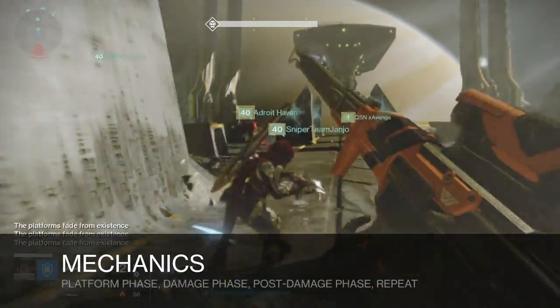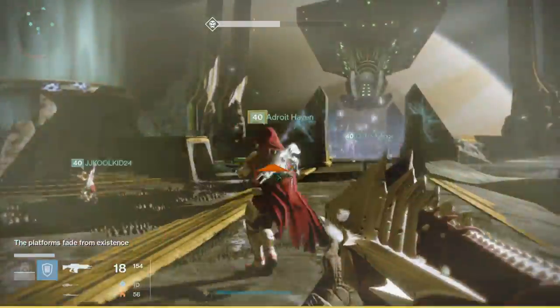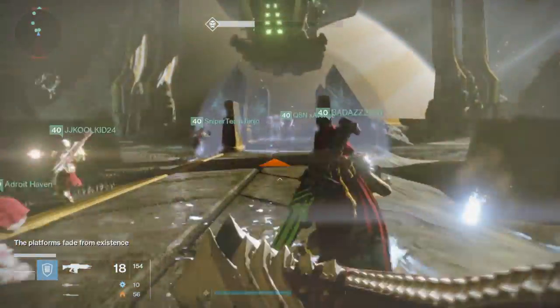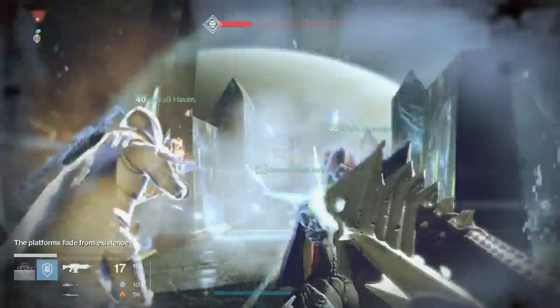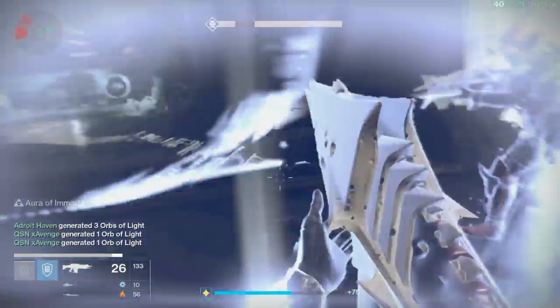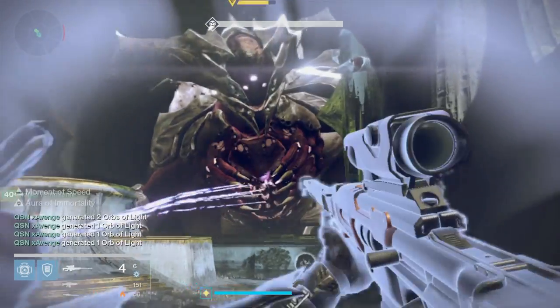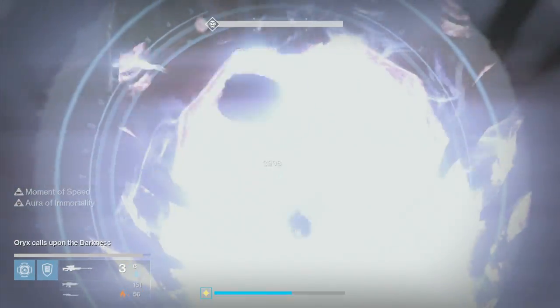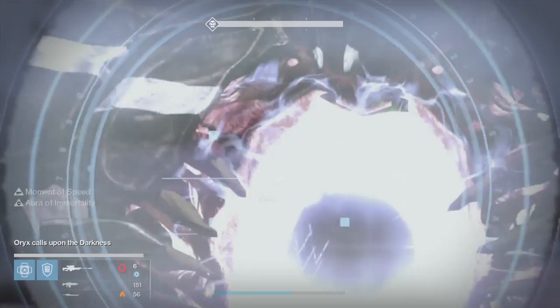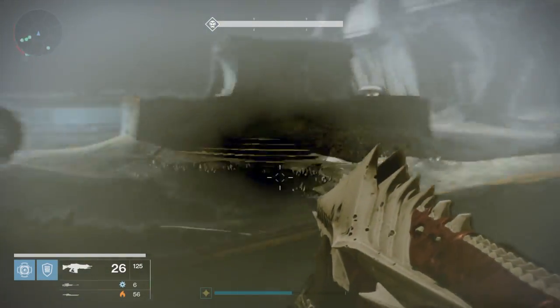The mechanics of this fight are similar to the Daughters, but there's an extra phase. There is a platform phase, a damage phase for actually damaging Oryx, and then a post-damage phase, which is the new element. We repeat this cycle over and over. Ideally you'll finish this in four to five runs, barring no mistakes — but it might take you a lot longer.